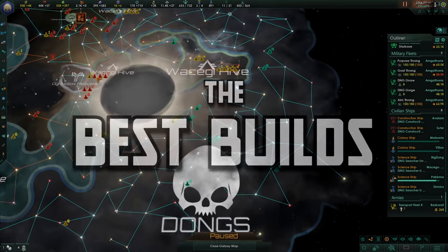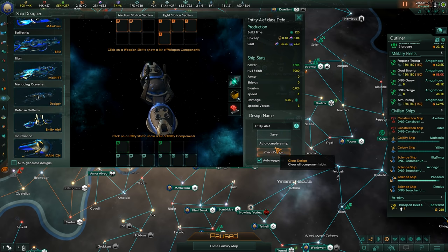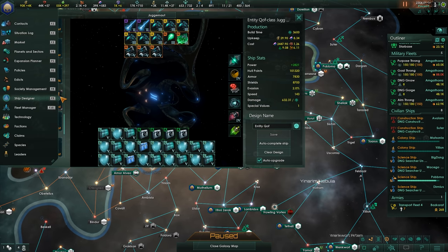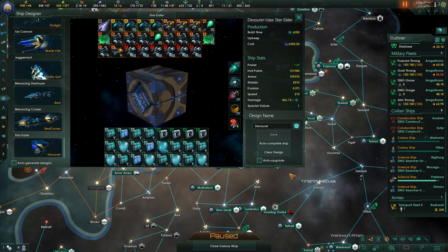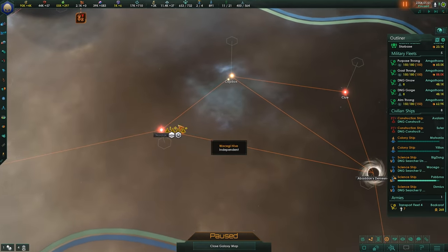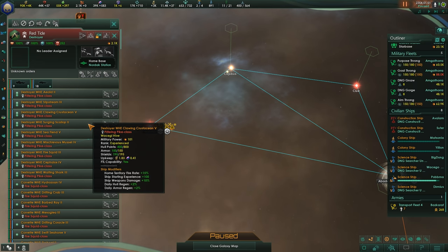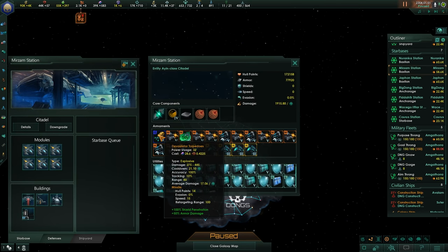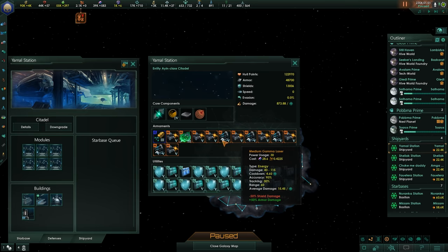Now that you know what everything does, what is the best build? Well, that, like life, has no singular answer. You can stick with the autocomplete build and refresh it once in a while — it'll do the trick just fine most of the time, since you're usually not attacking with equal or barely stronger force anyway if you're smart. The first thing to do is check what ships and loadouts your opponents have. These days you need diplomacy or espionage information to see their exact loadout, but you can still see basic stats by mousing over their ships. Basic stations have rather simple designs you can check by mousing over your own stations.